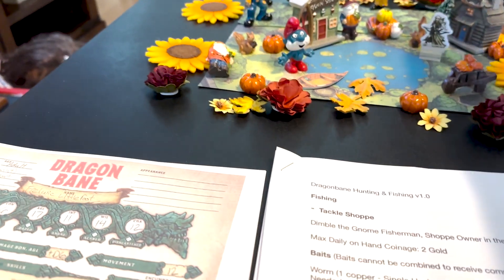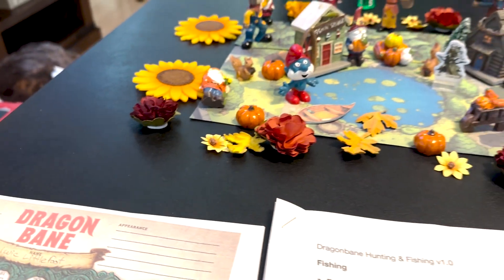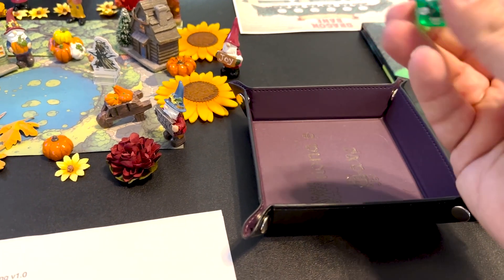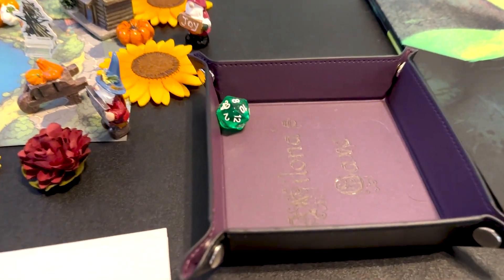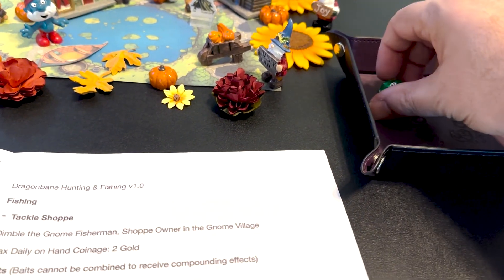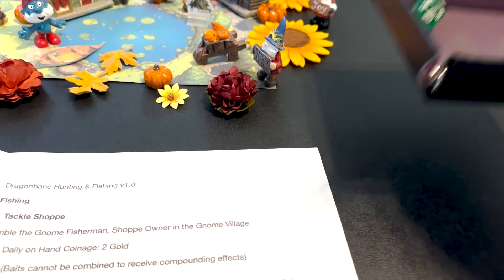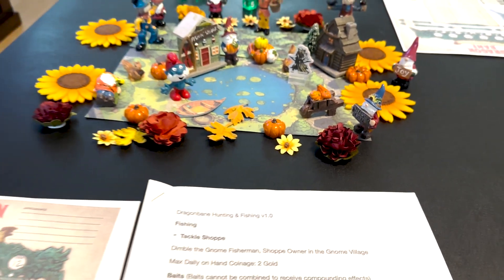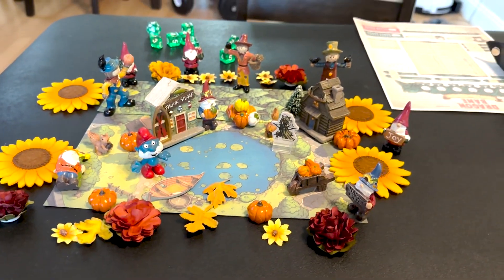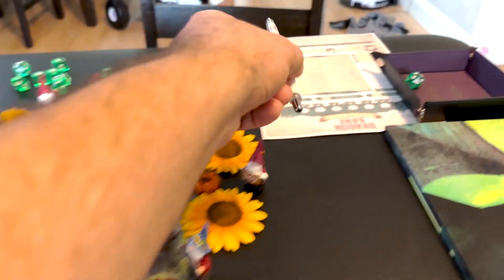Let me see, Sean — you need a D20. Let's see if I can get it. Eight. I did not find a worm. Oh wait — it's a roll under. Okay, so I found it. You got a worm? I need a pencil. Okay, you have a worm. I forgot — it's a D roll-under system. It's a tiny animal.